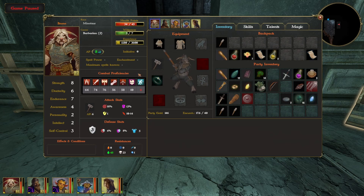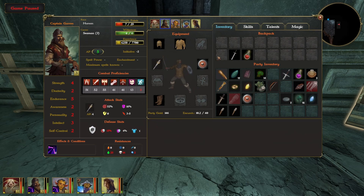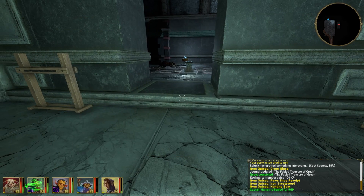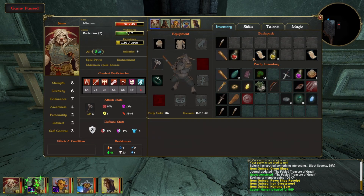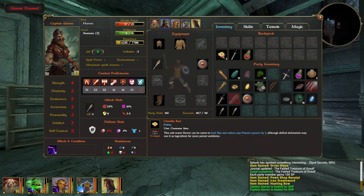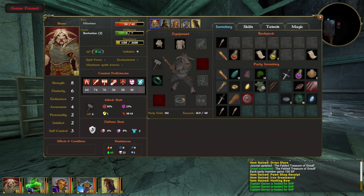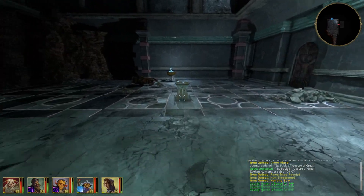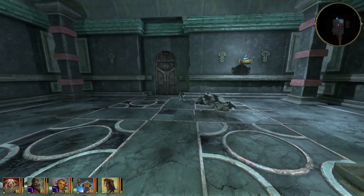After all that, we better heal up this guy just in case we get another fight. We are looking pretty bad. We've got zero supplies, but we completed all the quests in here and completed the crystal things - that's good, I'm happy.